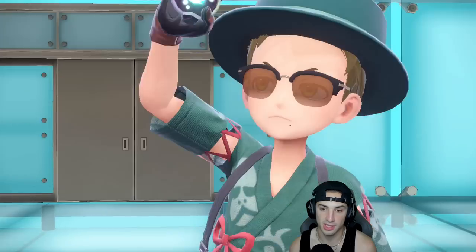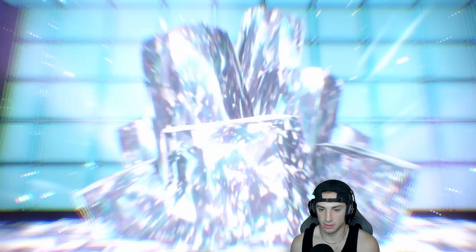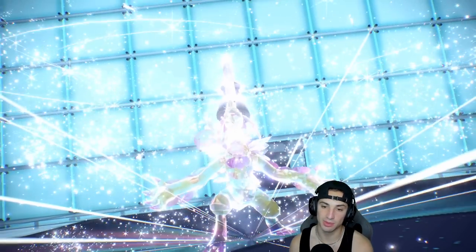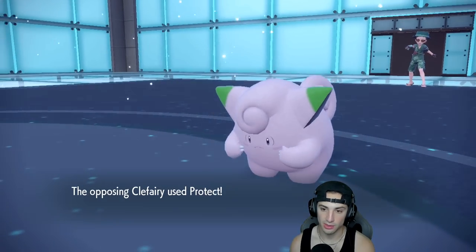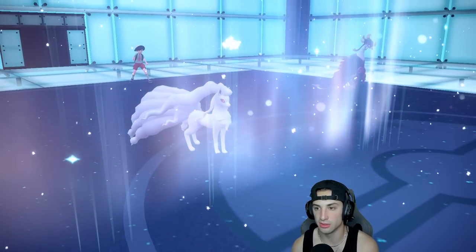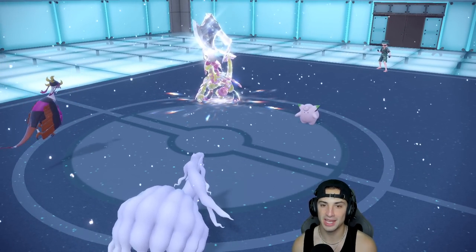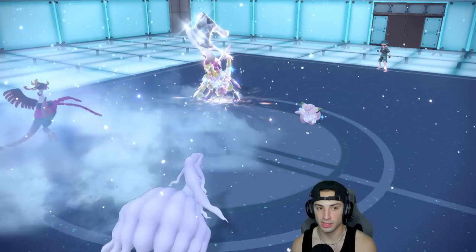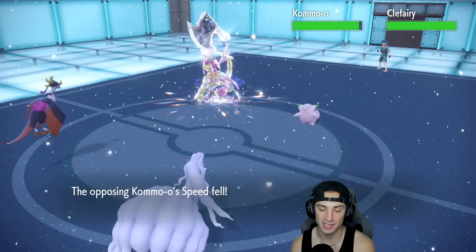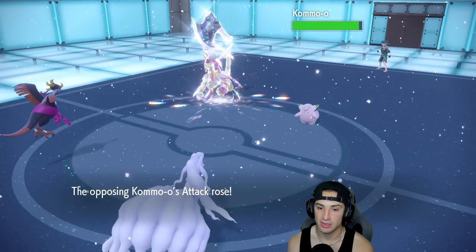Terror Type is Steel — yeah most Kommo-o run Steel, that's just money. Clefairy ends up protecting and Kommo-o gets off Clangor Soulblaze, getting all its stat boosts. Aurora Veil comes up — I love Fezandipiti's typing. Icy Wind flies — we get a crit with Icy Wind and a speed drop. Did we get Toxic Chain? I don't know the exact chance but we slowly get after it.